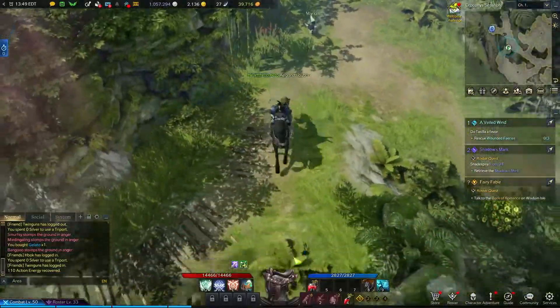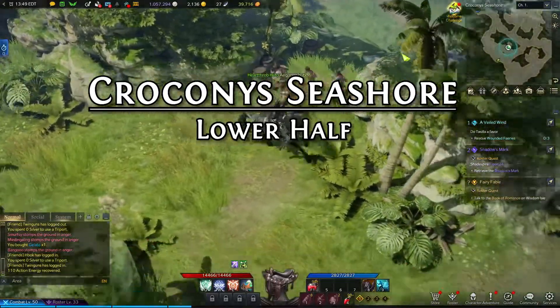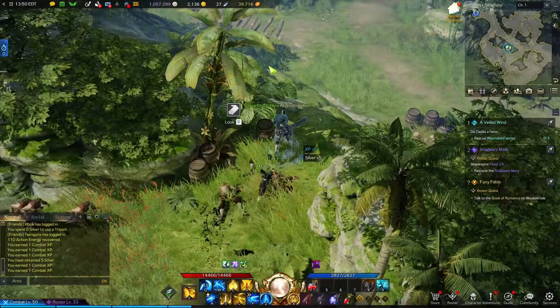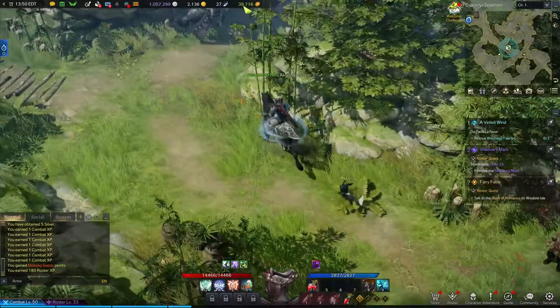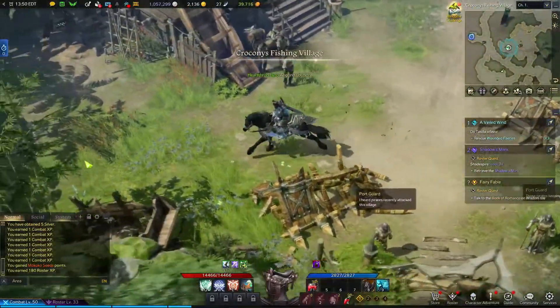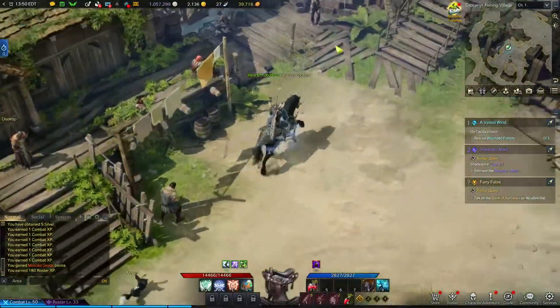Starting from the bottom half of the Croconis Seashore down here, I'm going to circle around right here. There's going to be one moco seed to grab. Mount back up and we're going to head around up into this next section over here. This is one of the possible locations that bird can spawn right here — that's the second Wandering Merchant. And the next moco seed is right here, right behind these barrels.